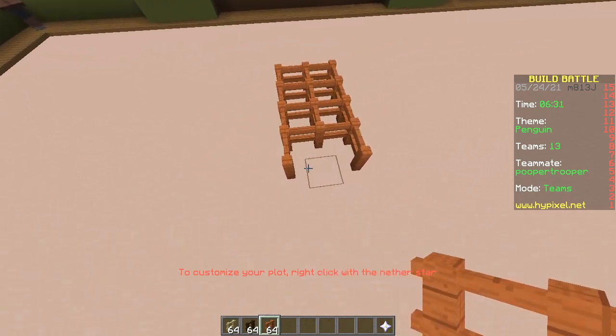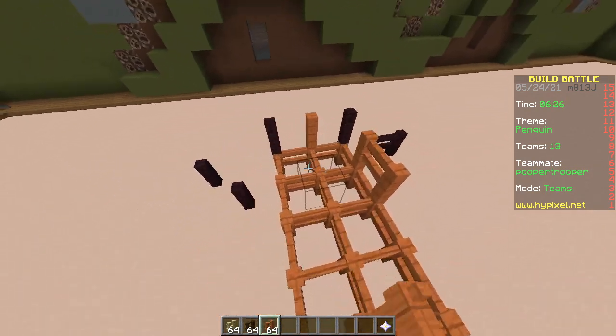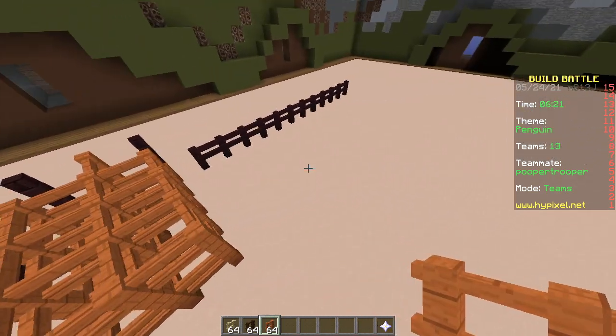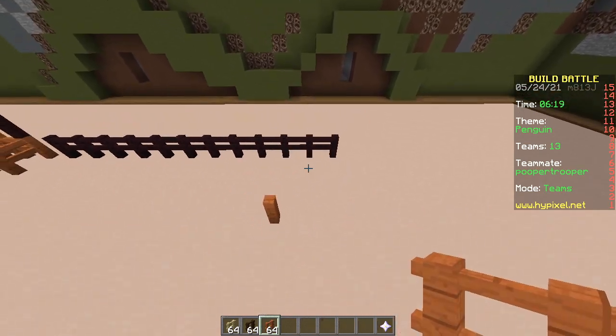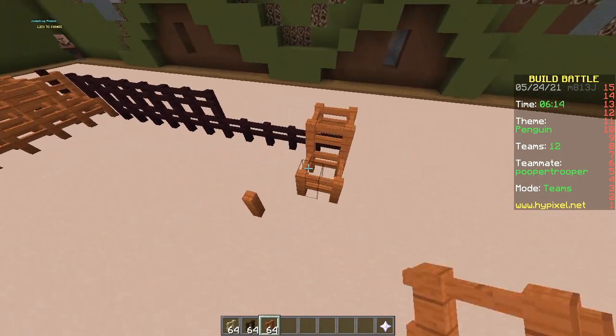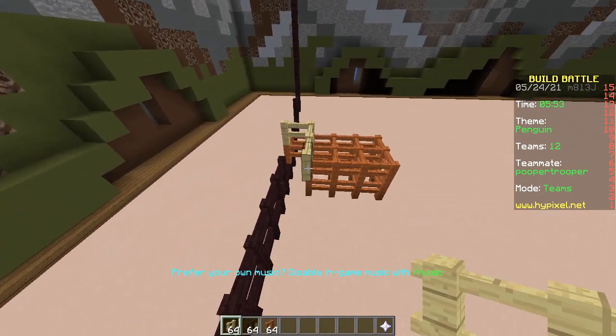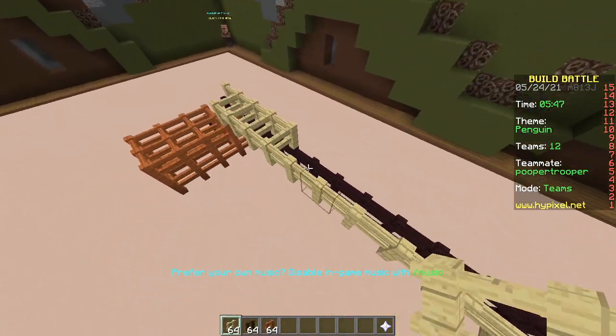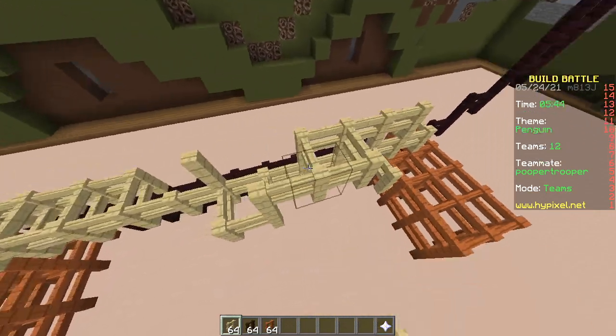What a terrible idea. Why do you have to hold shift in iPixel when you want to place a fence on top of another fence? I'm pretty sure that's not the case in regular Minecraft. What a pain - you have to constantly hold shift when you're flying, and hold space as well. We're probably not going to win a single time.